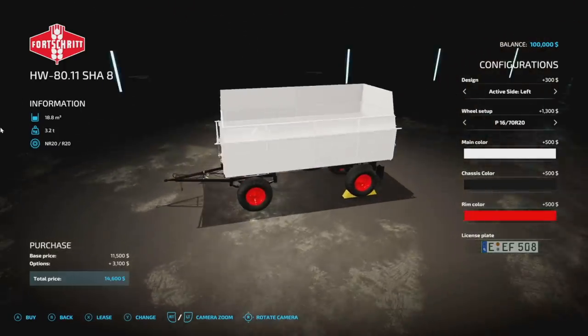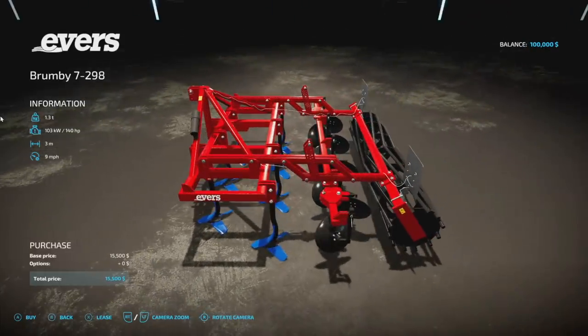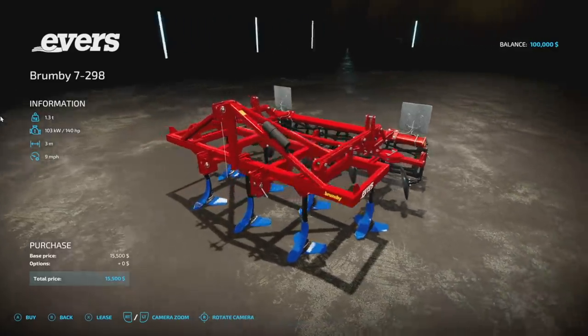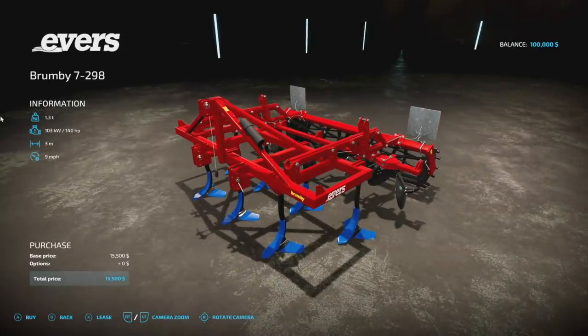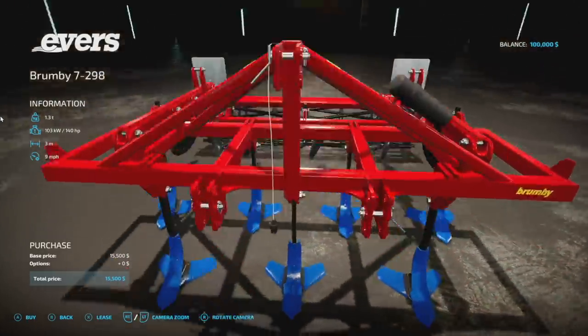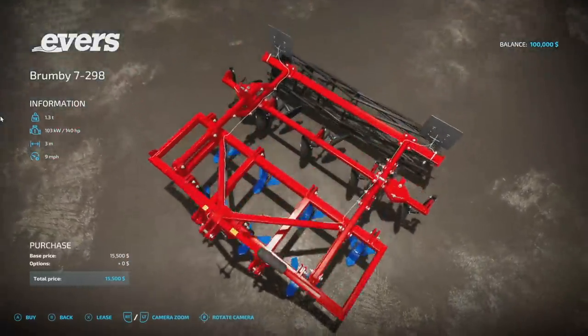Alert - three-meter cultivator! This is the Eversar Brumpy 7298 from Vertex Design. It's a three-meter cultivator, 140 horsepower, nine miles an hour, 1.3 tons, and four slots with zero customization. Vertex Design always does a great job and they've done an incredible job here - the design is awesome - but it's a three-meter cultivator, so I don't think anybody cares too much.